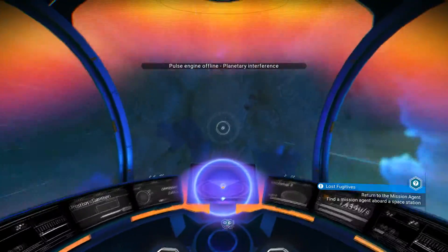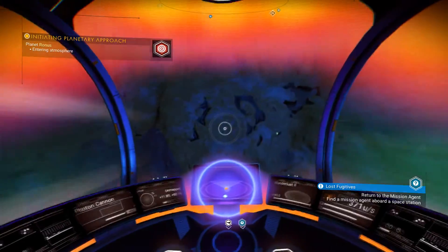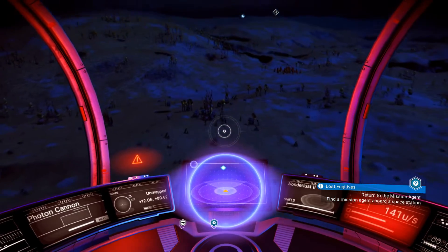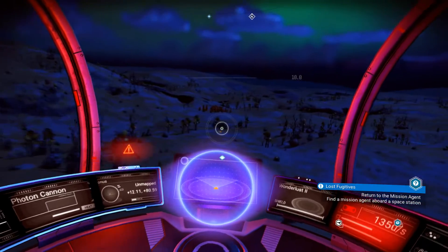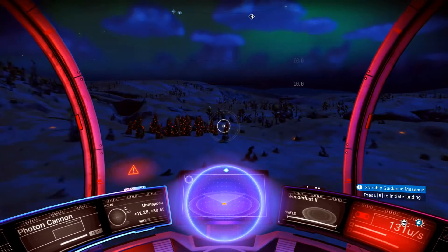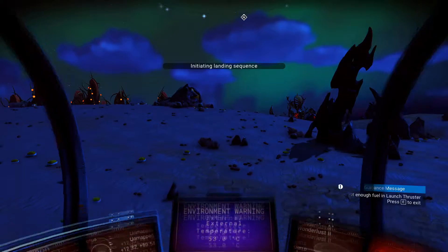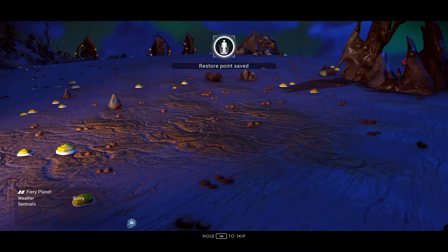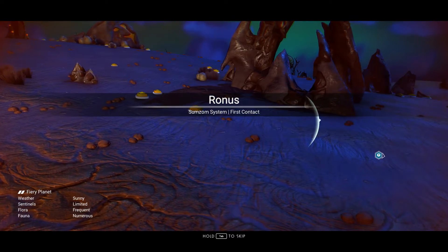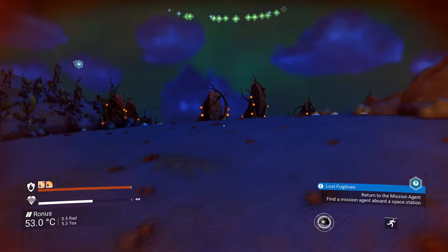Here we are - we're just entering the atmosphere and coming down. There's some selenium there. Actually I need some selenium so we're going to walk down here. Extreme planet please? Weather: sunny. It's not an extreme planet - oh well, never mind.